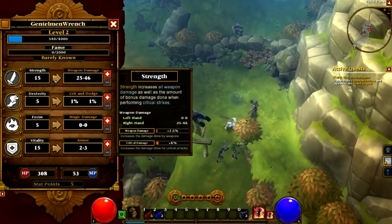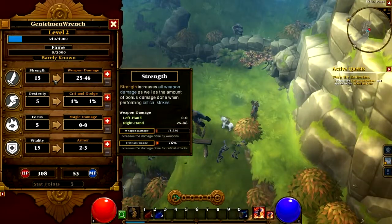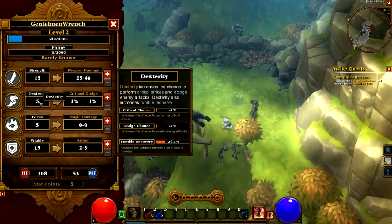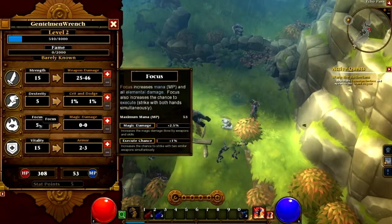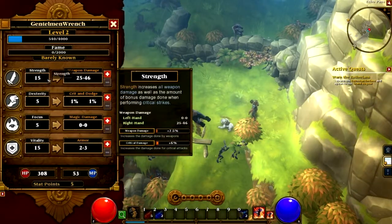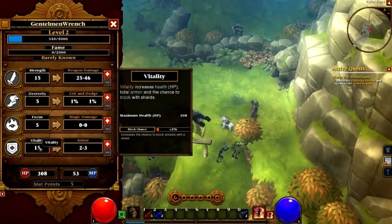Like, I played a Destroyer and went mostly down the Titan tree, which is more offensive, and the other trees just didn't seem very viable to me. So I'm glad they're trying to focus the trees more in this game.